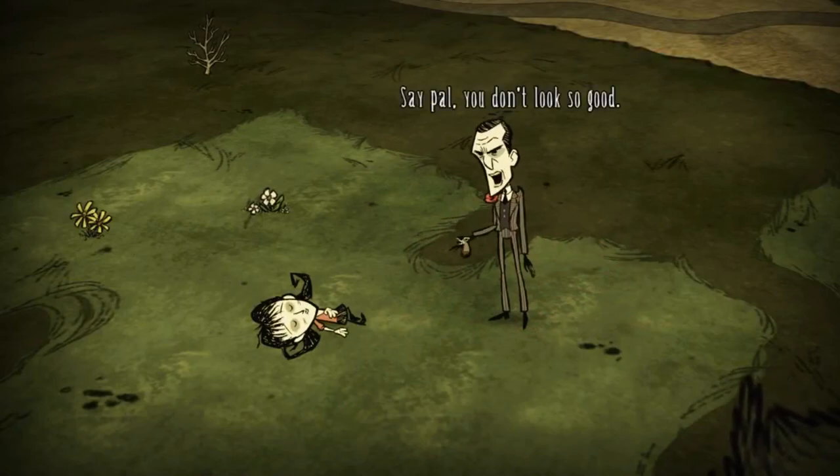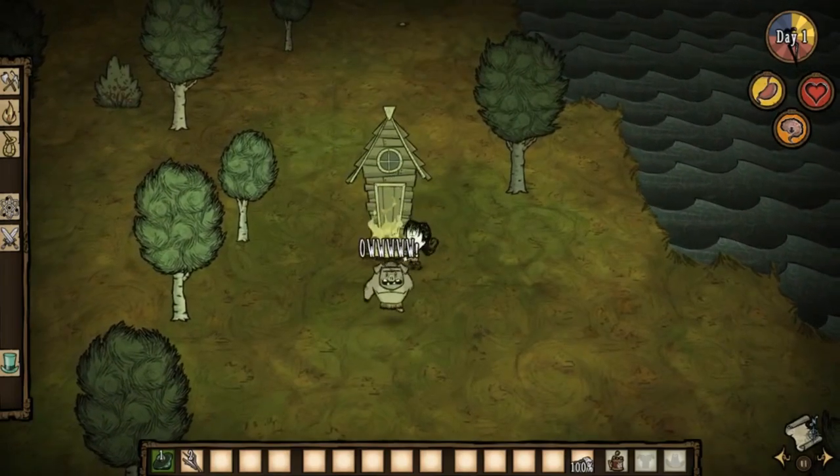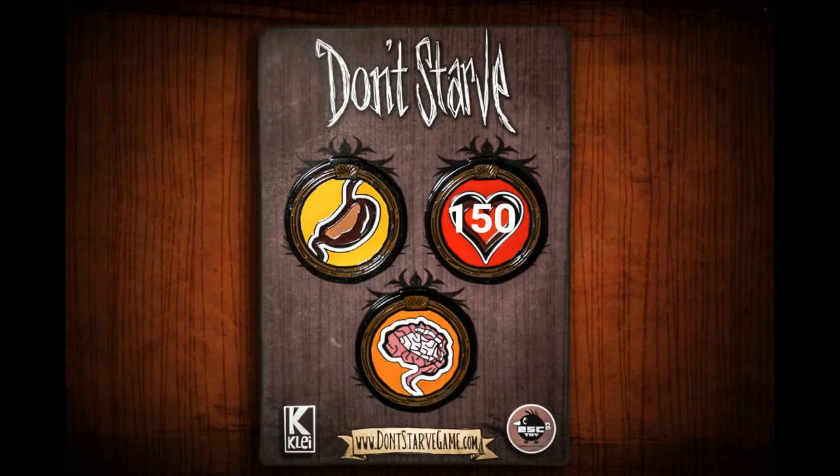Moving on to our second character on the list, Willow. She is the weakest character on the scale in my opinion, and definitely not a character recommended to beginners. Willow has a default of 150 health, 150 hunger, but a low 120 sanity.